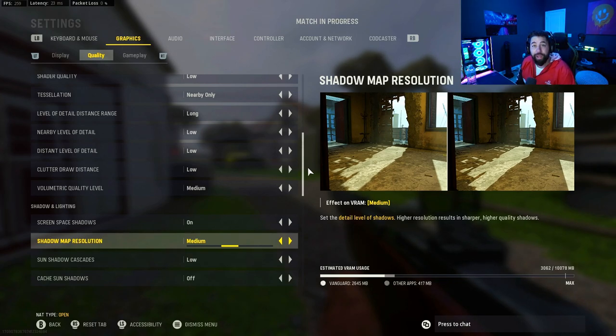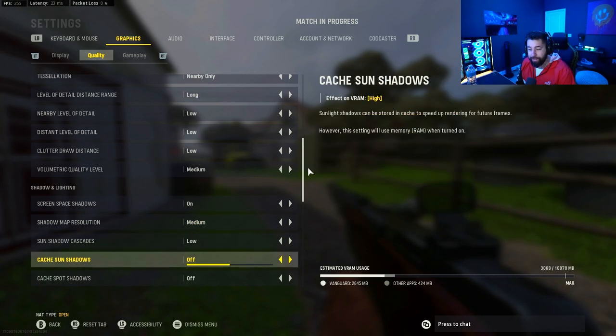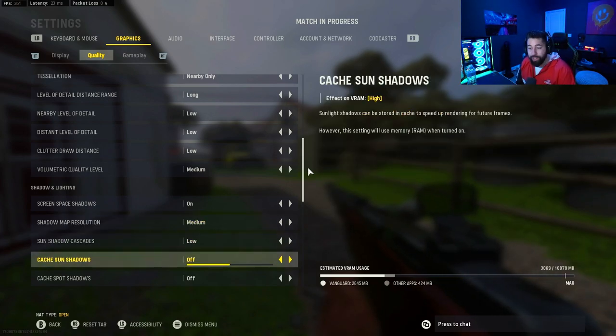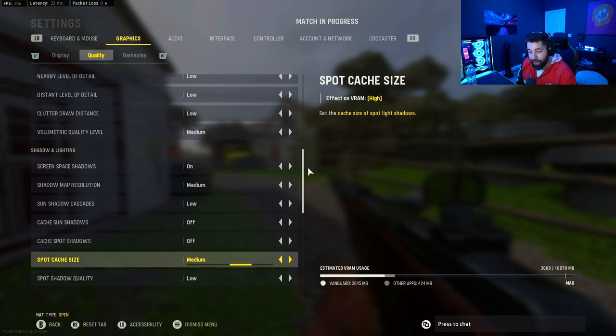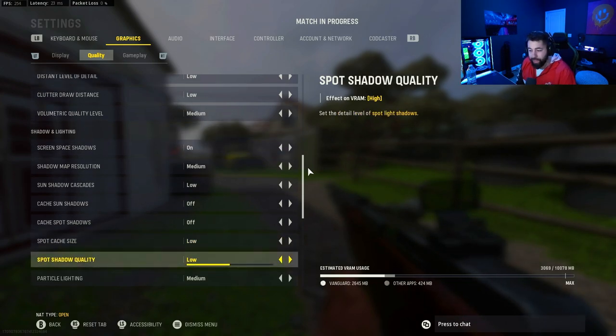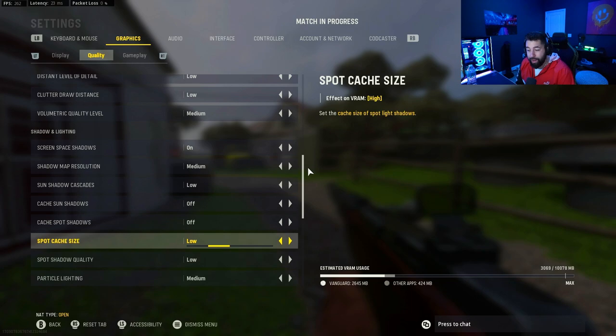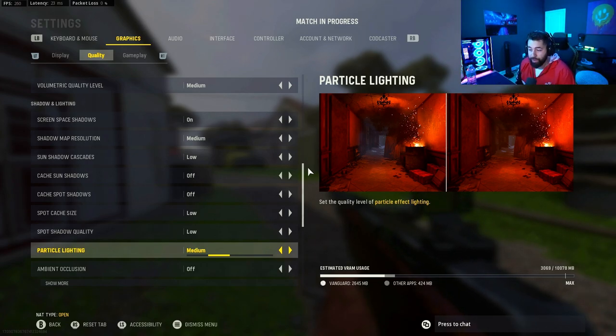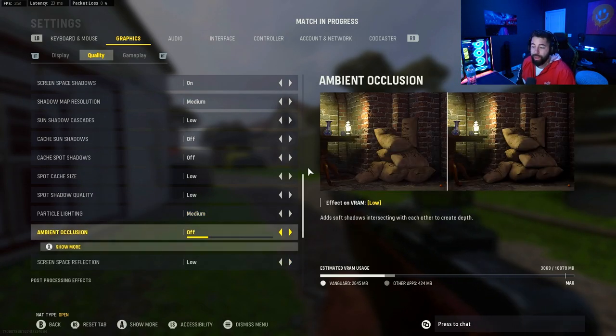Screen space shadows on. Shadow map resolution on medium — I figured for character shadows and models I'd want that on medium. I noticed it didn't really change my frame rate when I turned it to very low, so I keep it on medium. If you want more frames you can put that on very low. Sun shadow cascades low. Cache sun shadows off, cache spot shadows off. Spot cache size I'm going to put to low — you don't need it that high. Spot shadow quality low. Particle lighting on medium — when there's grenade smoke or smoke from a barrel you want to see through it properly, so keep that on medium.